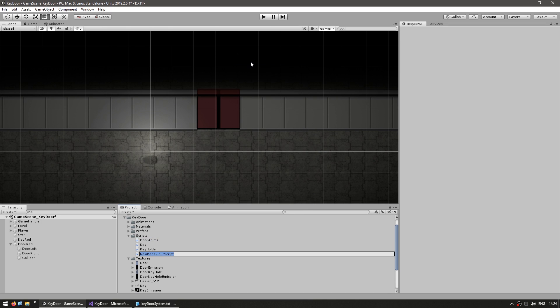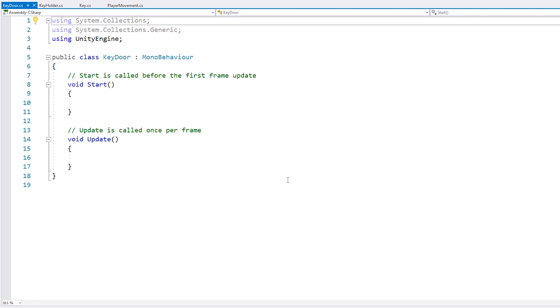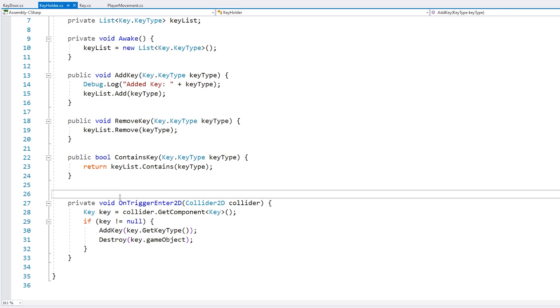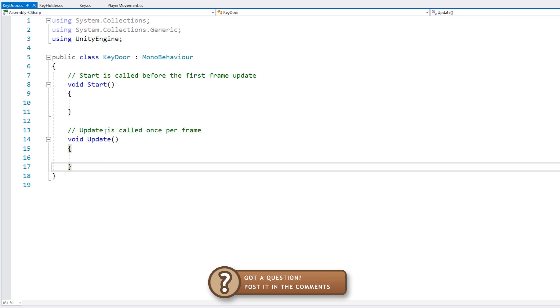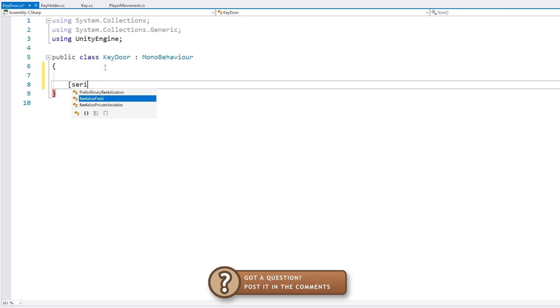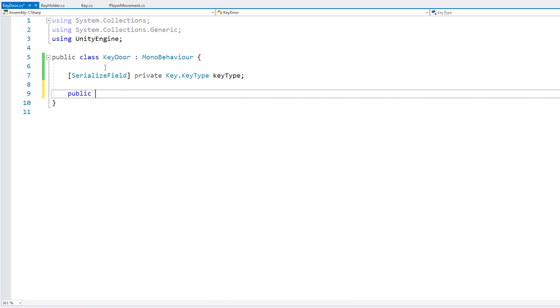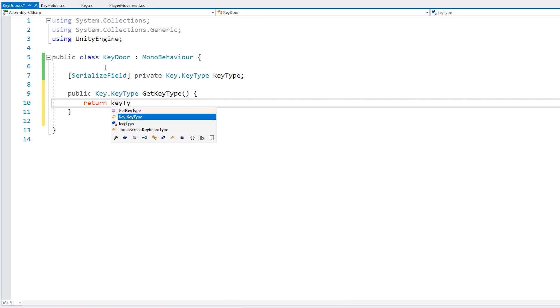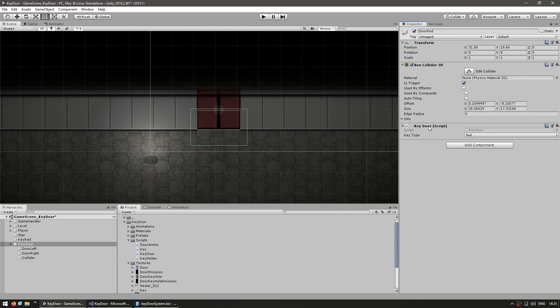So a new script — this one we're going to call our KeyDoor. Drag it into our door. And now here we're going to do similar to what we did to grab the key. Before we do that, let's first add the key that relates to this door, so let's simply add a serialized field for our key type. We just have a field for our key type and a function to return it. And now here in the editor, we see our door with our key type — this one is Red.